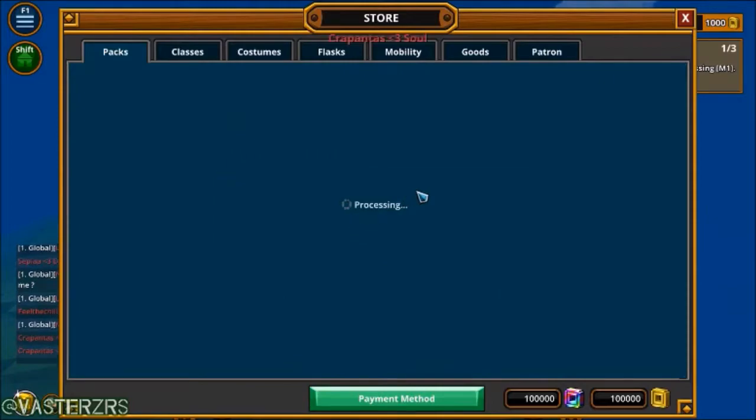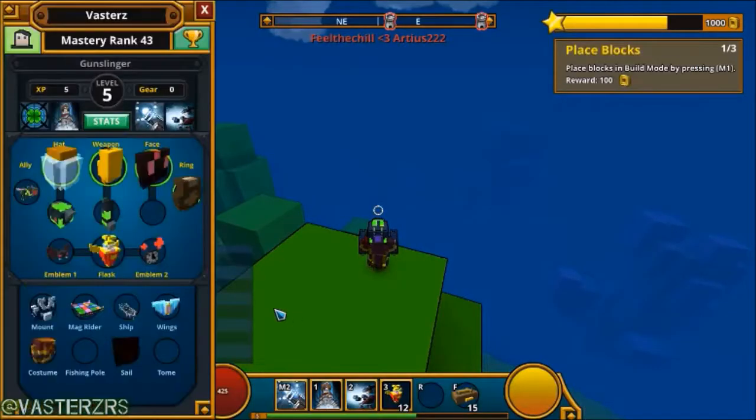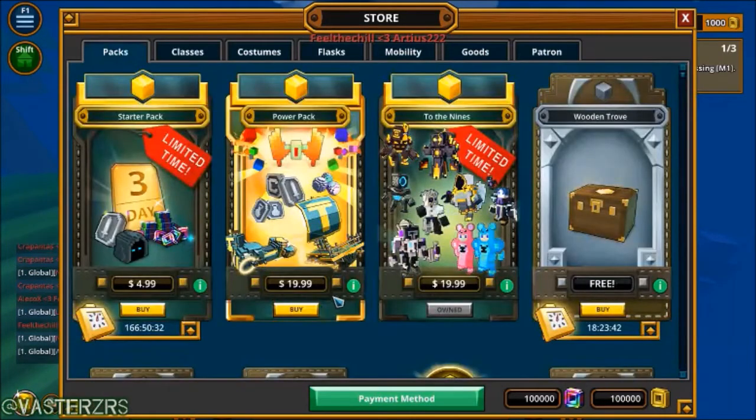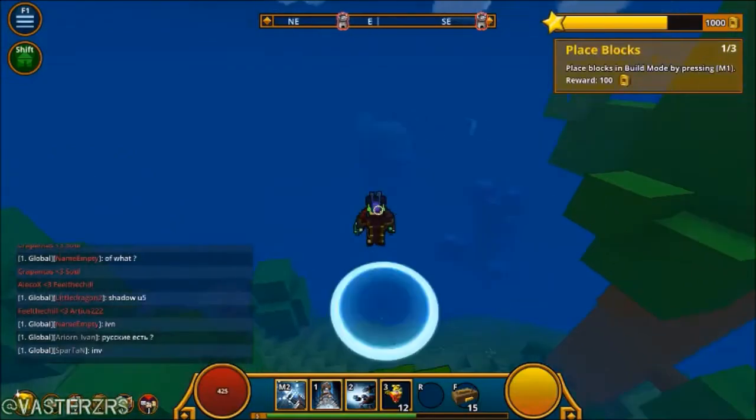Let's see if it lets me actually buy this — if this works I can show you guys the wings I myself usually wear because I already got it from the past. I don't know if it's gonna work though. It's not letting me get this one. The right wings look exactly the same as the starter wings but just with a little bit more detail to it.